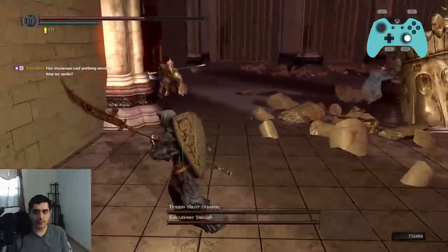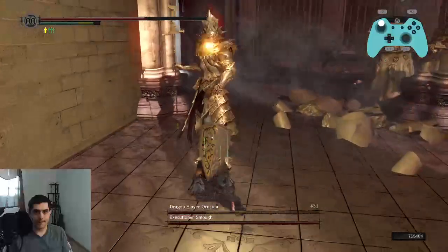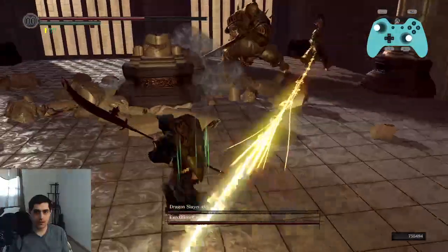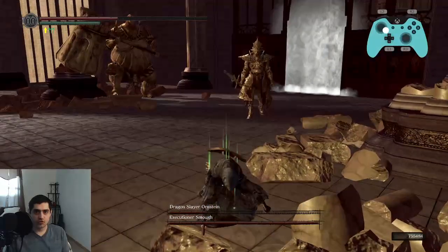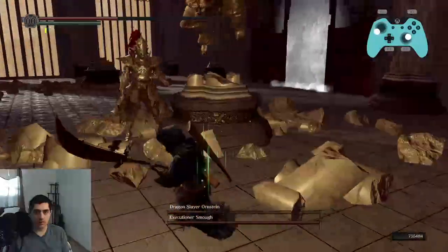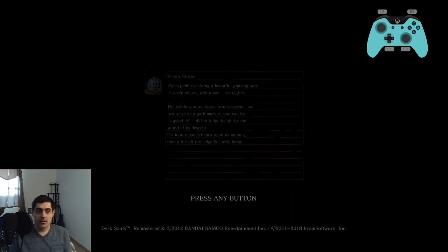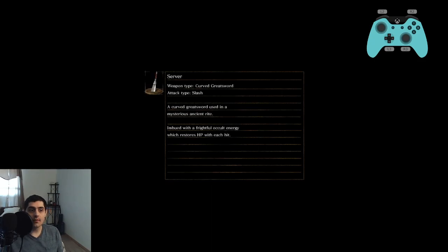The second attack will stagger. Gets Smough stuck in the corner. Roll into it. He's a hoppy boy, he runs away. Punish him standing still. Be careful with Smough. He leap strikes — walk into the corner, dash towards him. Don't roll away from him, because you can still get hit at the lattermost end of your iframes. So be careful with that.